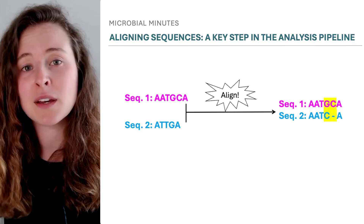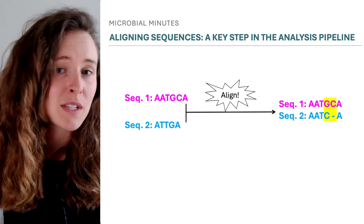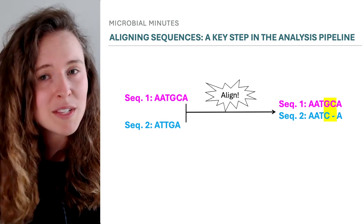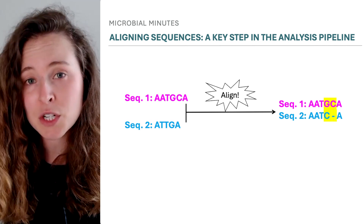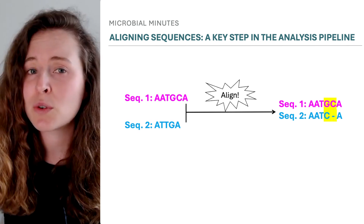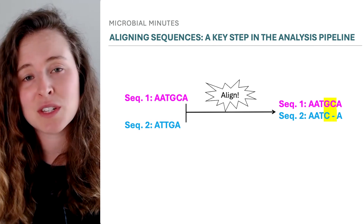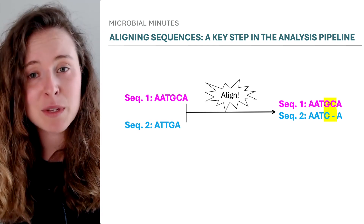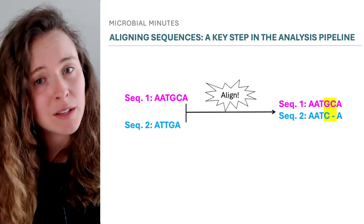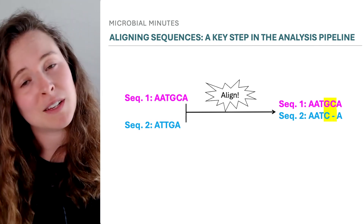To compare the sequences, they need to be aligned to one another — that is, to see areas where the sequences are the same or different, we need to line them up end-to-end. Sequences don't always have the same nucleotide in a position, or they don't have the same number of nucleotides, which could be because of some historical deletion or insertion event. In such cases, a gap is added to aligned sequences for comparison. Alignments are given a score based on the number of aligned nucleotides and gaps, where gaps are penalized. The ideal alignment maximizes the number of aligned nucleotides while minimizing gaps.